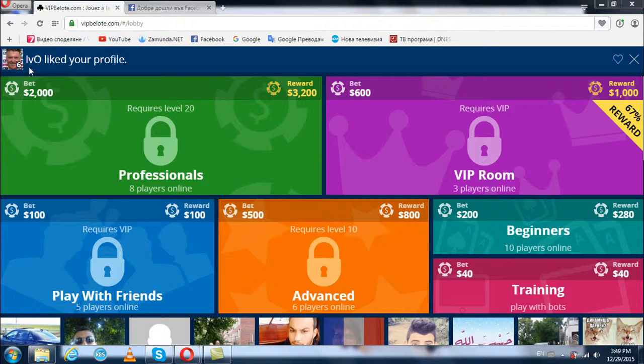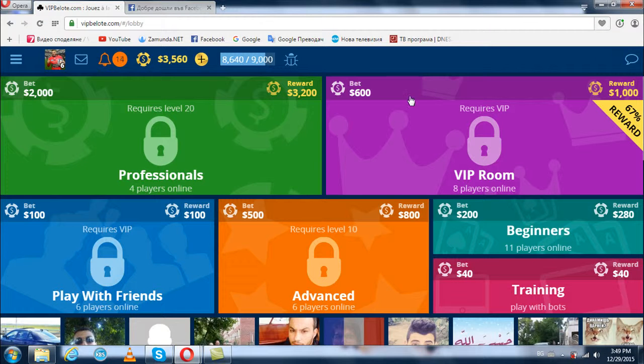Luis van Gaal just liked my profile — I think I'll like him back. And of course there's Training, if you don't wish to play right away. Some rooms require high levels before they become available. Like here, you need level 10 to play in Advanced, or level 20 for Professionals.